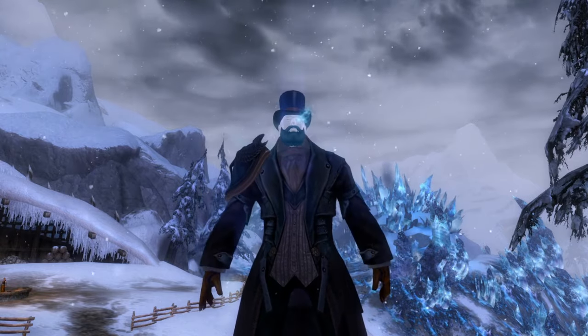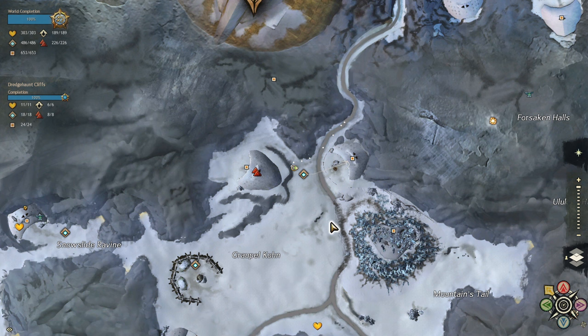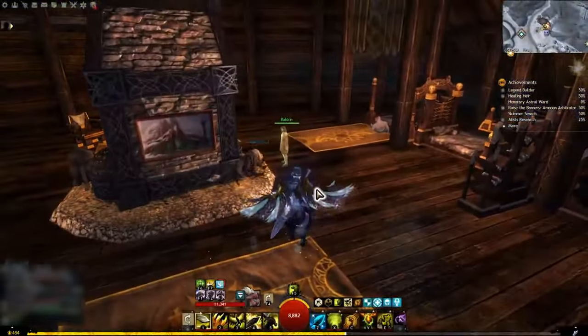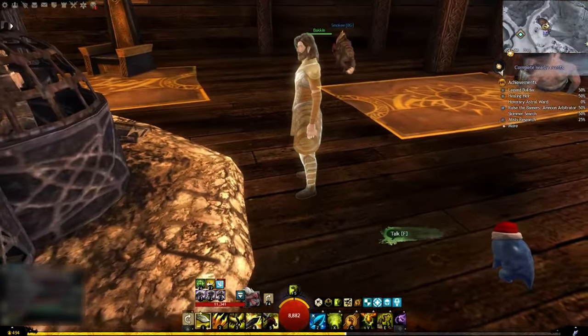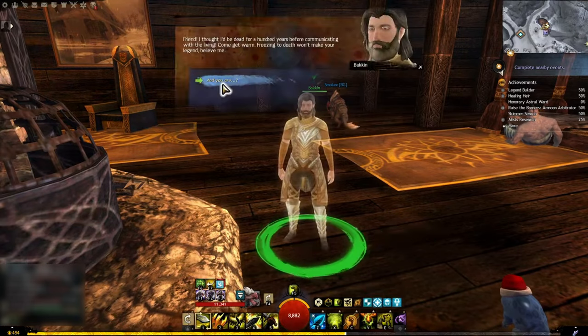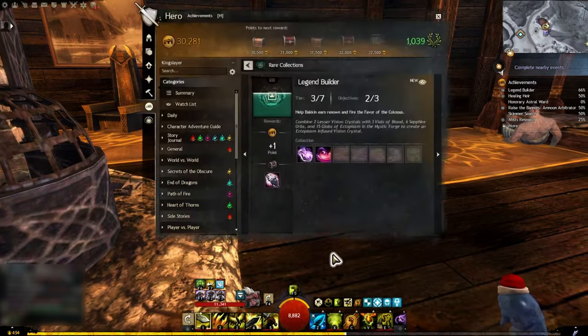To begin this journey, take the Grapple Waypoint then head east into Brandolf Steading. Inside this Norn lodge you will find a ghost named Beckin. In life, Beckin was a member of the Durmand Priory and a great admirer of Norn culture. He will tell you he hoped to make a legend for himself as the Norn do, but unfortunately died before gaining any renown. He will ask you to help him craft a powerful weapon as his legacy — agree to help him and you'll complete the first part of the achievement.